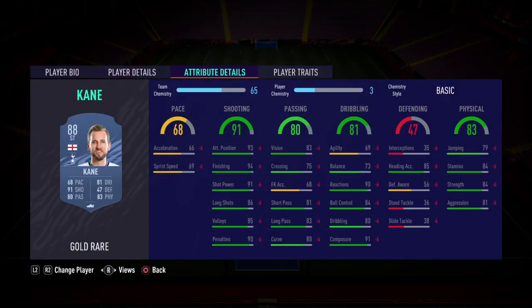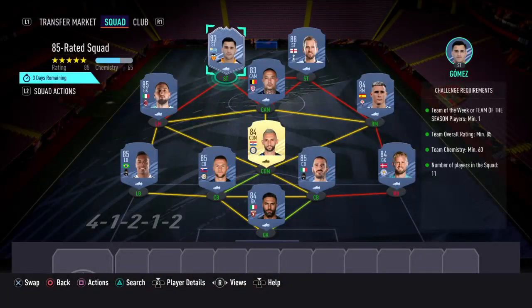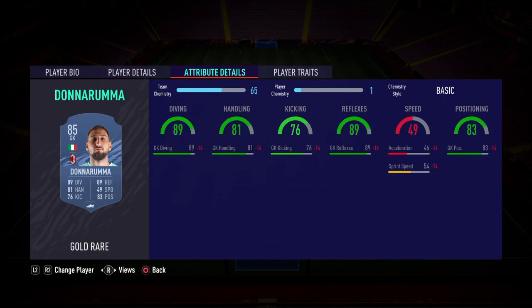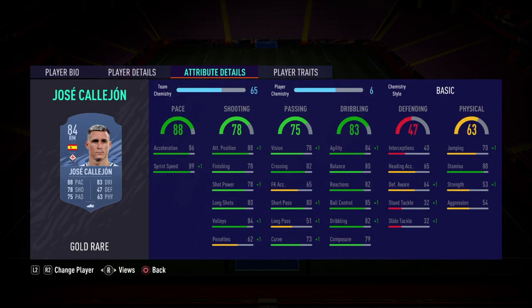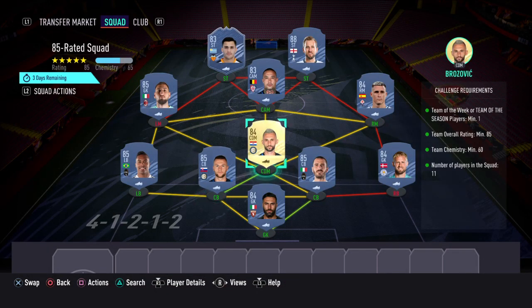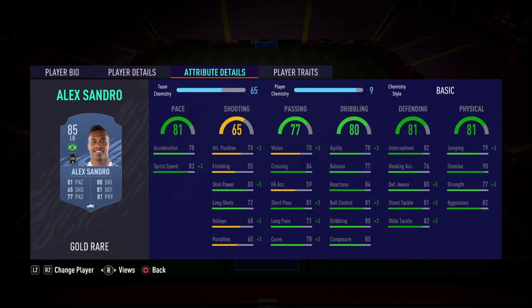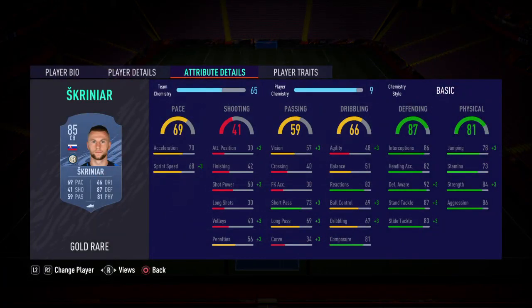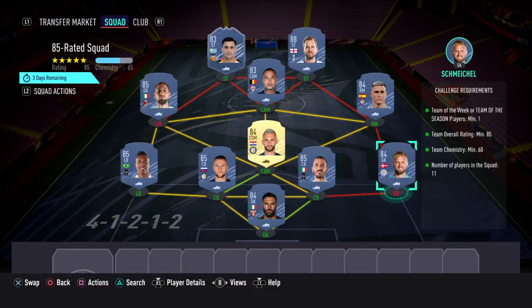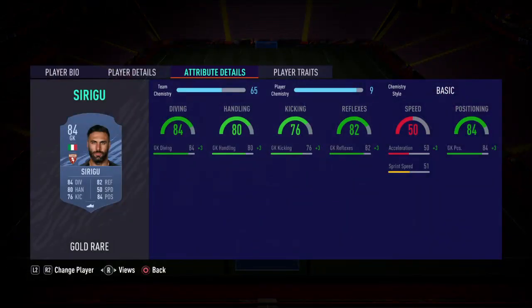For the 85 Rated Squad SBC, the remaining players are: striker Kane, CAM Nyan Golan, left mid Donnarumma, right mid Jose Cajon, CDM Brozovic, left-back Aleksandro, centre-back Skriniar, centre-back Bonucci, right-back Kasper Schmeichel, and in goal Sirigu.